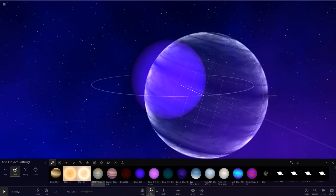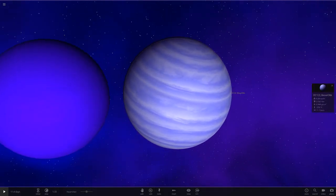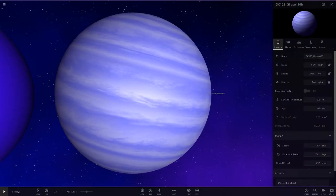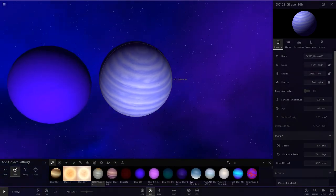First off we have Diamond Creeper's Gliese here. He's gone with a white and blue colored theme with some bands on it as well, which is looking pretty cool. Obviously it's a gas giant so there's not really too much to look at, so we'll move straight on to the next one.